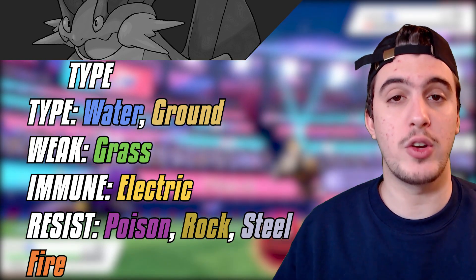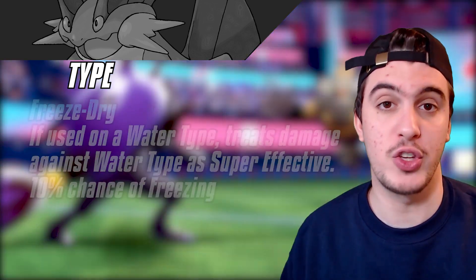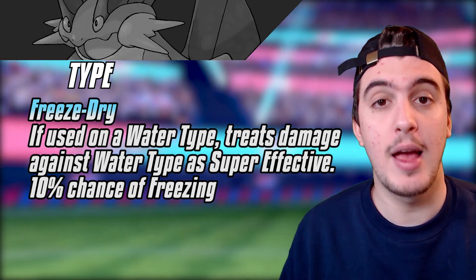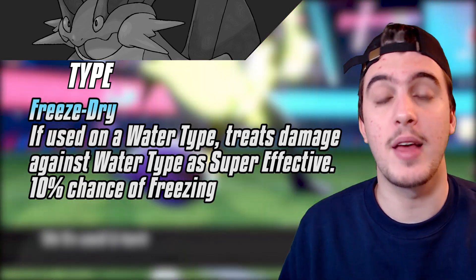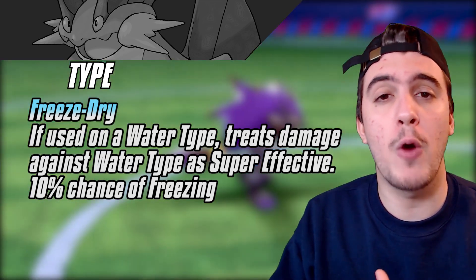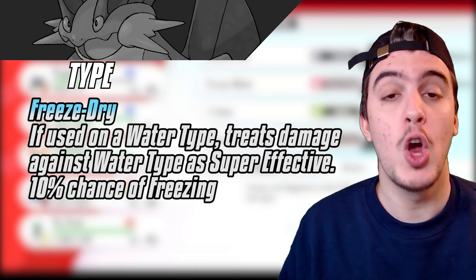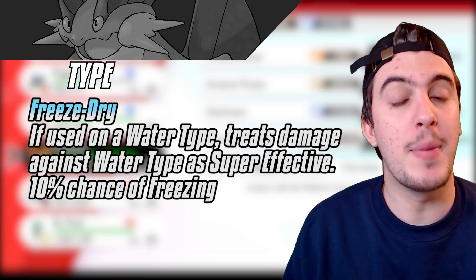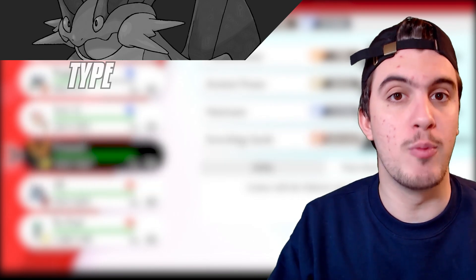Even though Swampert is only weak to Grass, I'd be remiss if I didn't mention Freeze Dry. Freeze Dry hits Water types super effectively even though it is an Ice type attack, meaning Swampert takes four times effective damage from it since it's Water and Ground. That really does suck, but Freeze Dry is not the most powerful move in the game, so depending on the Pokémon firing it off you can actually take the hit and Flip Turn out. Swampert does lack recovery though, so Flip Turning may not always be the best choice.